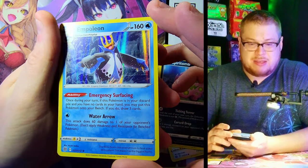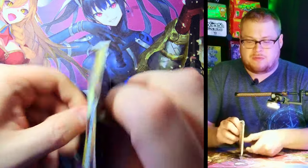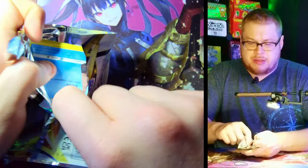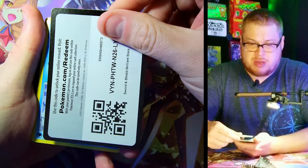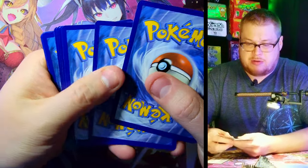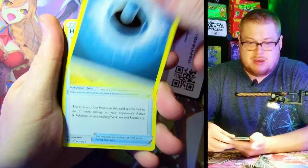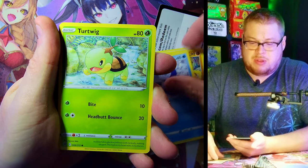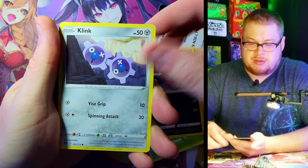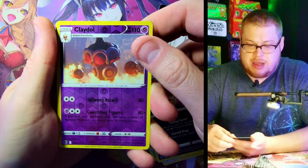Charizard pack — let's see what it can do for us. Maybe Charizard will give us a Charizard, who knows. We got the Energy, Hunting Gloves, Breviary, Cafe Master, Piplup, Turtwig, Sneasel, Clinkle, Spiritomb, and then a Claydol reverse with a Manaphy. Nothing great there.